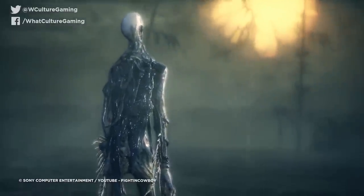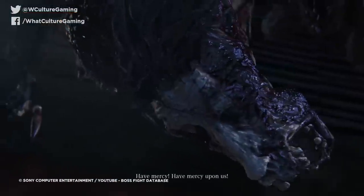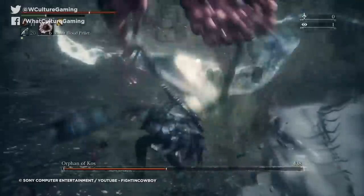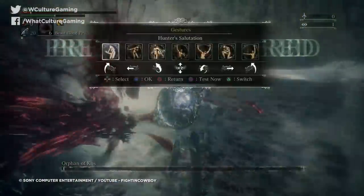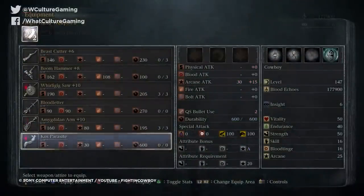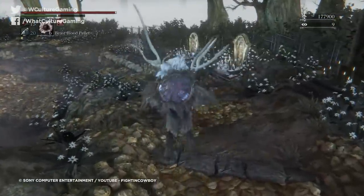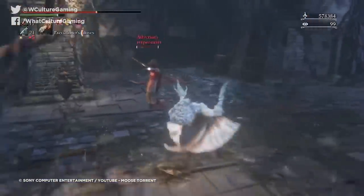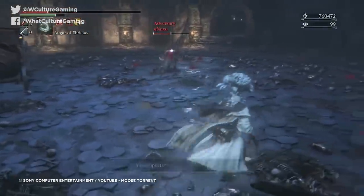To obtain the Koss Parasite, the player has to reach the end of the expansion, the Old Hunters. This requires tangling with some of the toughest bosses in the game, including Ludwig the Accursed, Ludwig the Holy Blade, and the infamous Orphan of Koss itself. Only by defeating it can you claim the parasite. But there's actually a further step – the weapon's true potential is only unlocked by equipping the Milkweed rune, causing a unique squid-like transformation in the hunter and expanding the weapon's moveset. This rune must be acquired by completing an earlier side quest. Earning the Koss Parasite and Milkweed rune together is the mark of a truly accomplished Bloodborne player.